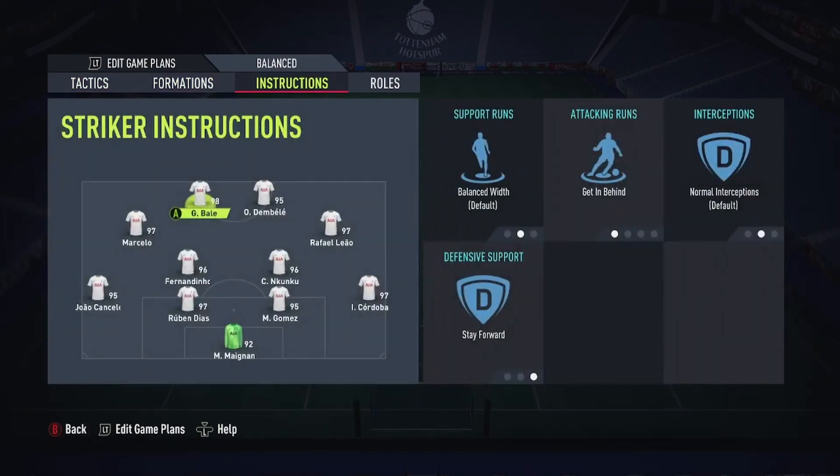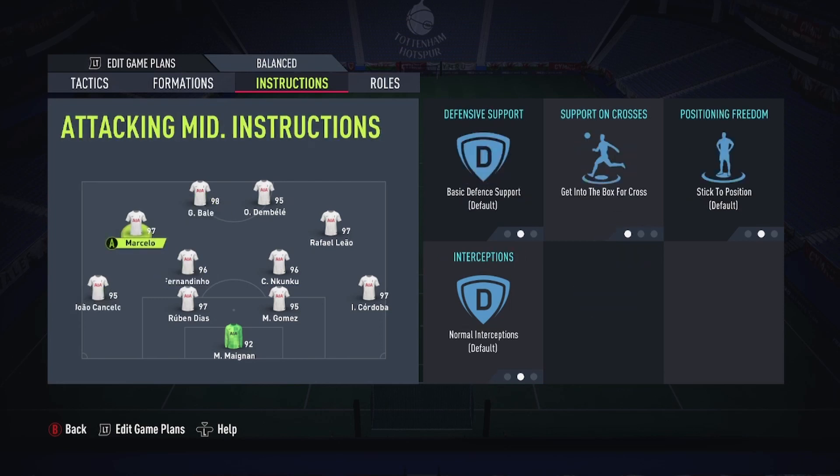For strikers: get behind and stay forward on both of them, to give you at least two outlets up front. For your CAMs, you've got to get into the box for both of them. You can put stay forward on them if you want to be really attacking and surprise your opponents, but it can leave you exposed on the wings — a winger and a fullback versus just your fullbacks.